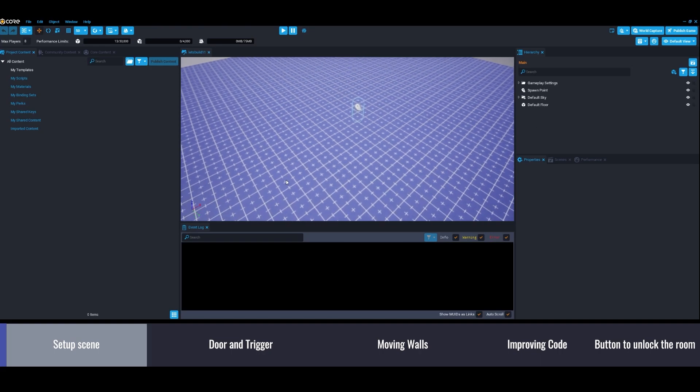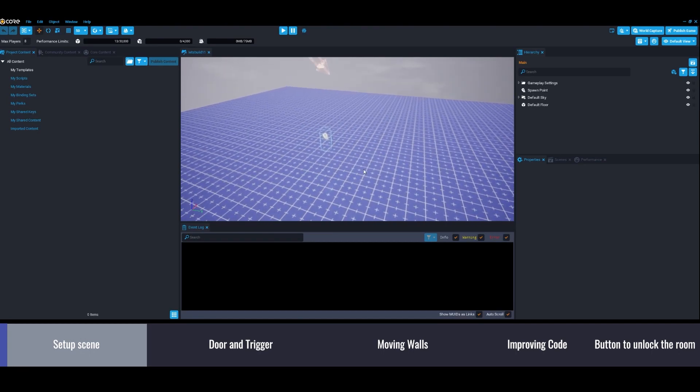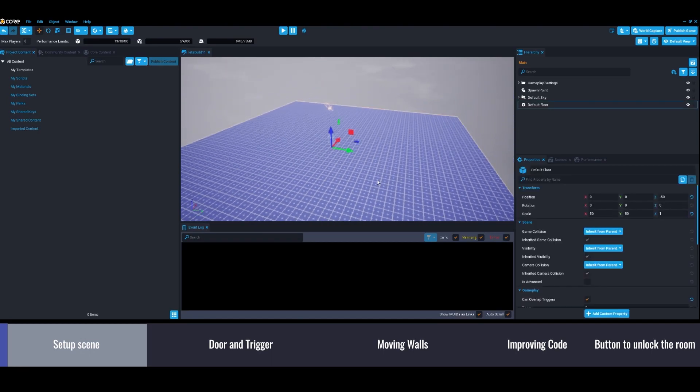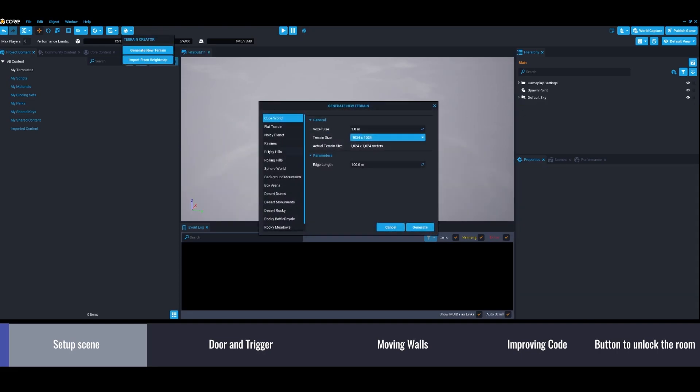First we're going to make the environment. Let's start with the terrain. Right now it's the default floor — I'm just going to generate a new terrain. Let's use the background mountains.